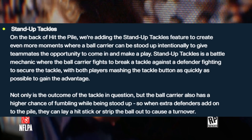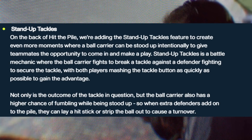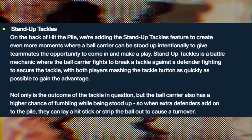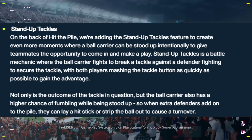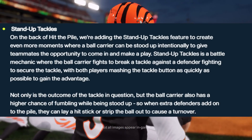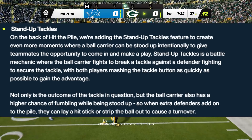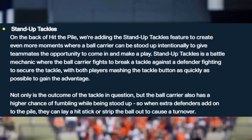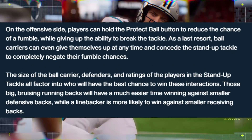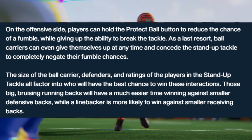Stand-up Tackles. On the back of Hit the Pile, we're adding the stand-up tackle feature to create more moments where a ball carrier can be stood up intentionally, giving teammates the opportunity to come in and make a play. Stand-up Tackles is a battle mechanic where the ball carrier fights to break a tackle against a defender, with both players mashing the tackle button as quickly as possible to gain an advantage. Not only is the outcome of the tackle in question, but the ball carrier also has a higher chance of fumbling while being stood up. On the offensive side, players can hold the protect-the-ball button to reduce the chance of a fumble while giving up the ability to break the tackle.